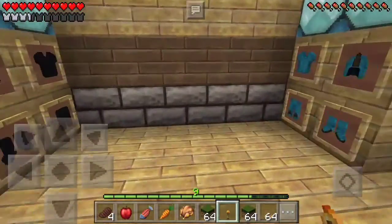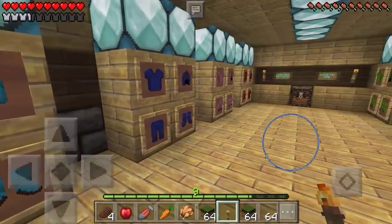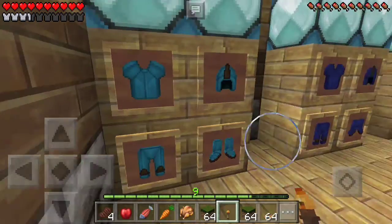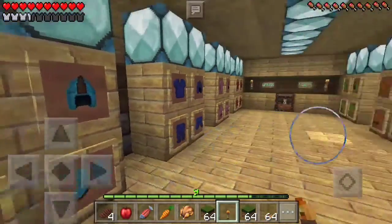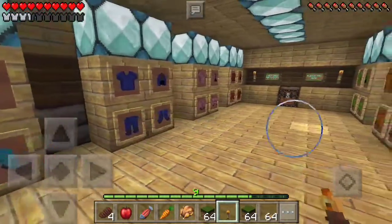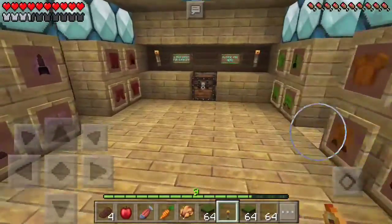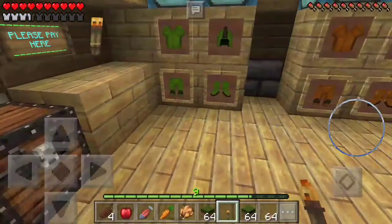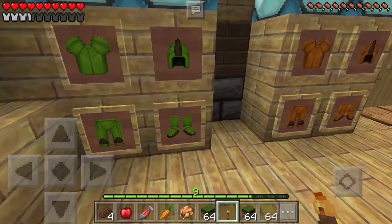So what we did is we got just a few of the available colors and dyed these leather armors into different colors. We got black, we got blue, kind of a light blue, kind of a dark blue, maybe pink or purple, red and green and orange over here.